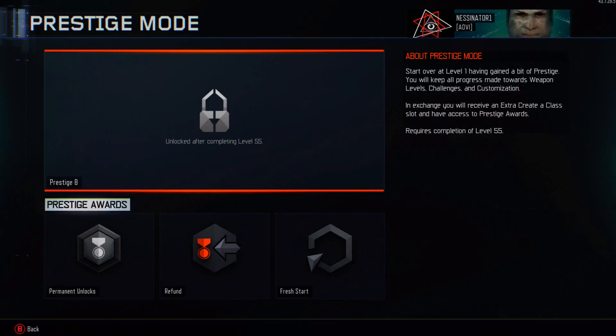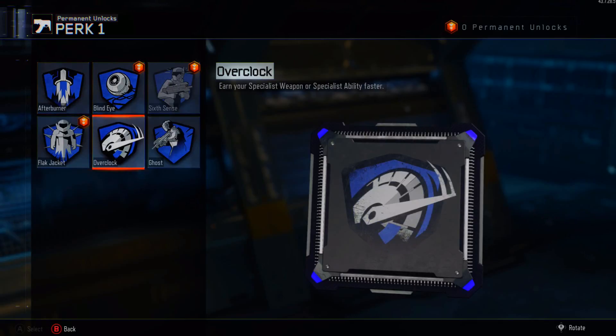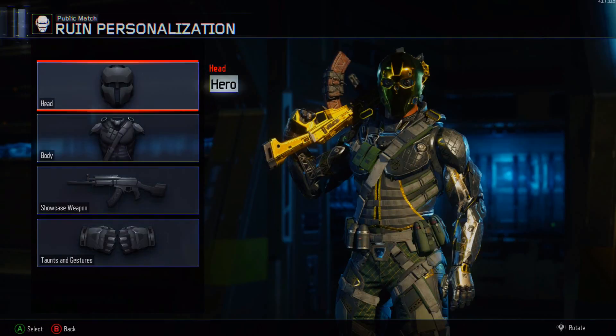Now some of you will probably not agree with what I chose to go with my permanent unlock for Prestige 7, but I had to do it — it was important. It's where I'm at right now, and I chose Overclock as my permanent unlock here in Prestige 7, because at this moment in this game, I have finally unlocked my Hero Gear challenges.